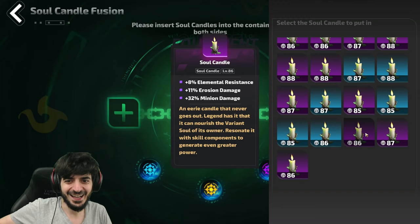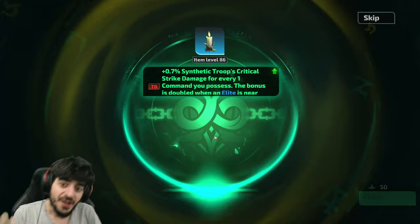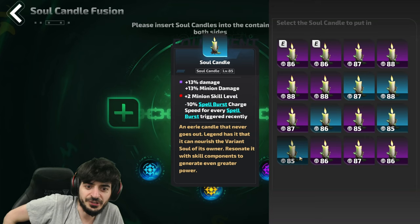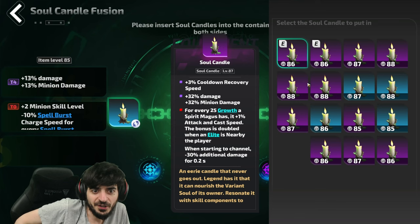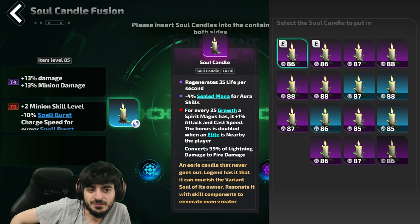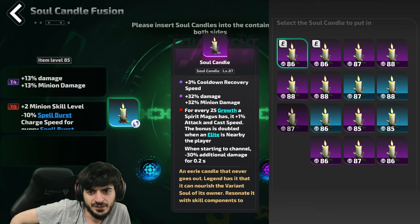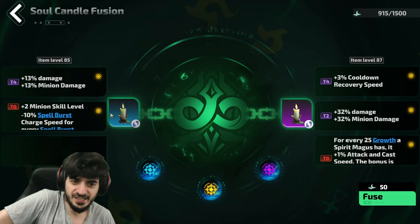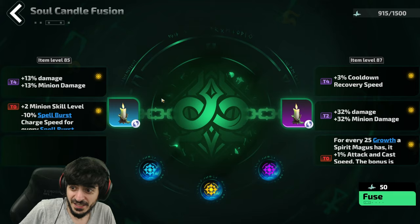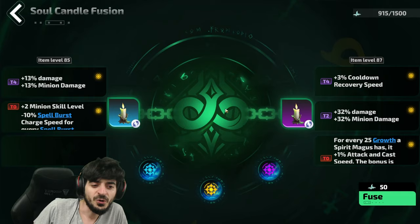Now what do we do — there's another minion damage and minion damage — Synthetic Troops! So now, if you really want you can get really greedy. We're gonna take this mod and try to combo one of these Growth mods with it — this one's a good option. This one has Sealed Mana which I kind of need, this one has Cooldown Recovery. These are all yellow now — this is a straight hail mary, completely random what's gonna happen, but there is a scenario where you end up with both tier zero mods on the same candle. Let's see what happens.